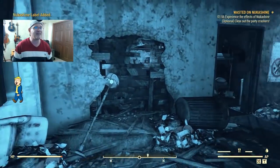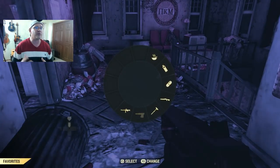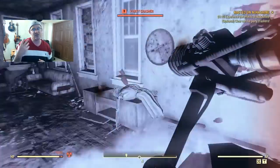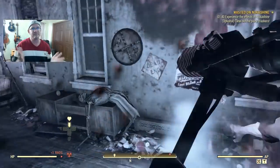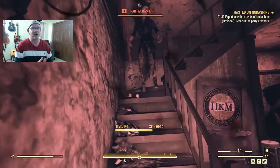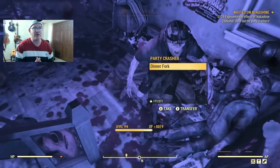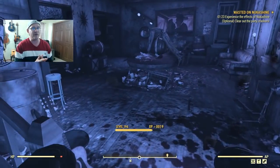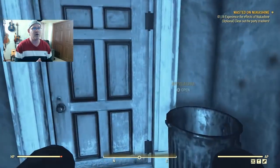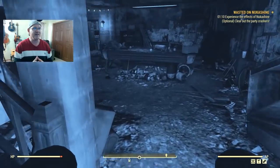When you consume the vintage Nuka Shine it gives you 100% extra melee damage, costs less action points when you sprint, and your action points regenerate 50% faster. This effect lasts two minutes. During the quest it'll tell you to experience the effects, and you'll also get an optional quest to kill all the party crashers. I did it unarmed since I had the extra hundred percent damage - they spawn in waves from upstairs and downstairs but it's a pretty easy optional quest.